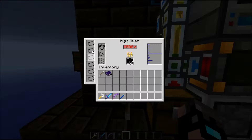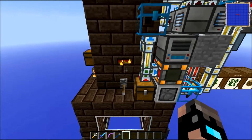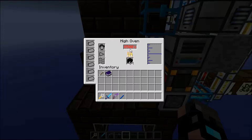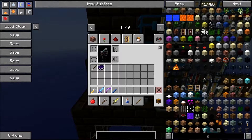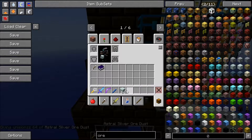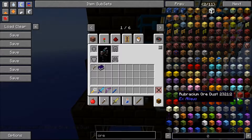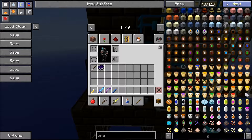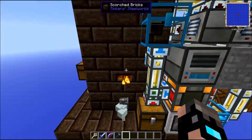That will basically input into the 6 slots of the high oven. The higher you make your high oven, the higher the temperature can be. Currently it is at 8500 degrees Celsius, which is quite a bunch, and everything that goes in there will basically be smelted right away. For example, if we put in aluminum — you can see how fast they smelt. Yeah, that's really going fast. That's why I built it so big.